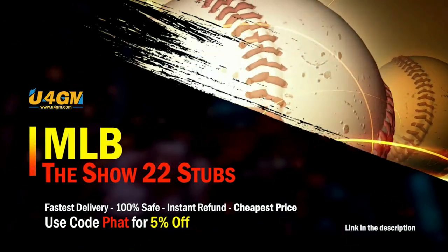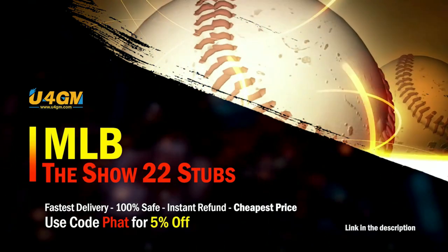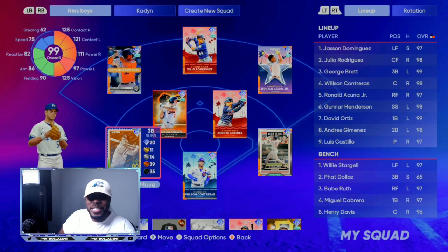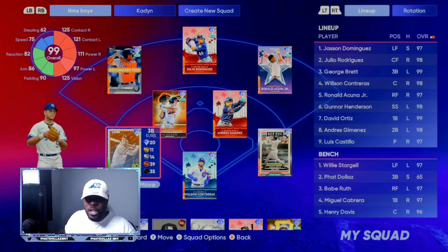If you want to complete every collection super super fast, head over to my sponsor and use code FAT for five percent off your order - super fast and reliable. Now this method is going to help you make unlimited stubs with no money spent.